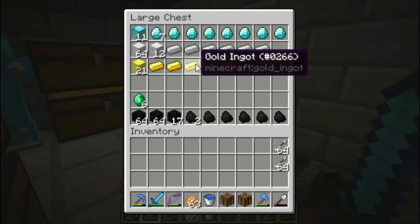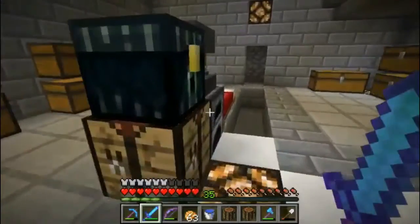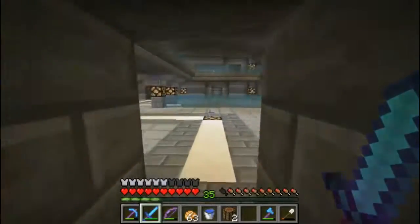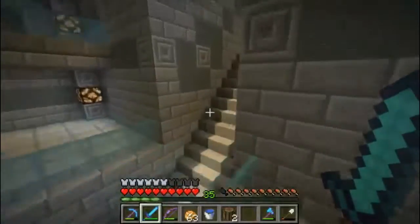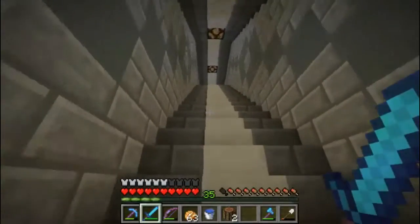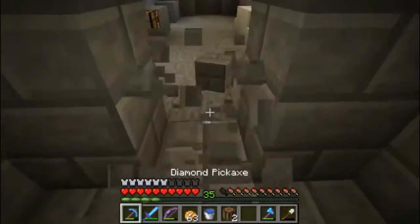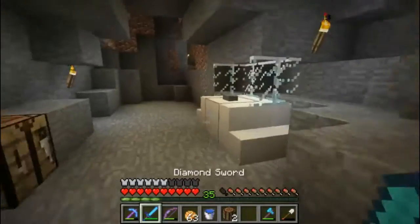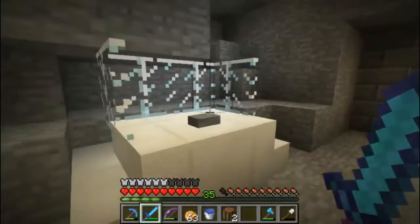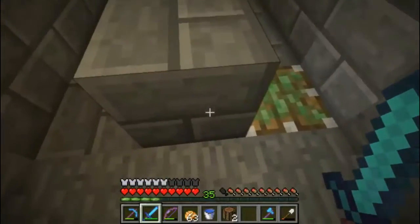Well, I think that caving expedition was very fruitful! Now I'm going to go up and show you the expanded wall V2. We're on the new snapshot - 16W43 - and it kind of fixed the redstone, but my double piston extender broke. Something broke down there, so the middle and bottom middle don't retract or extend, but everything else works.